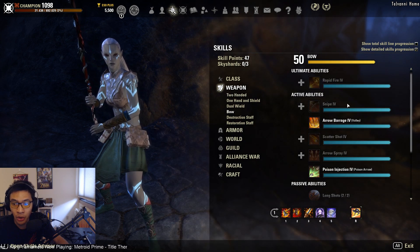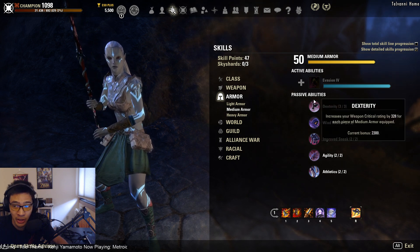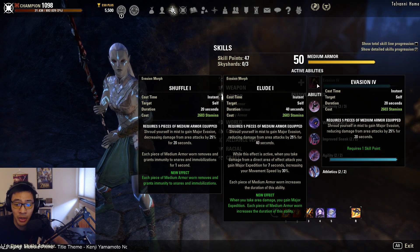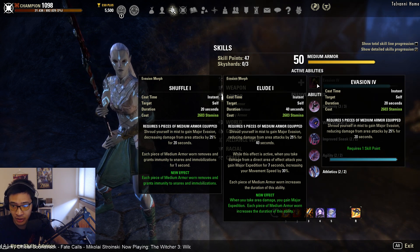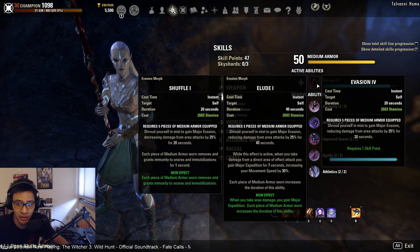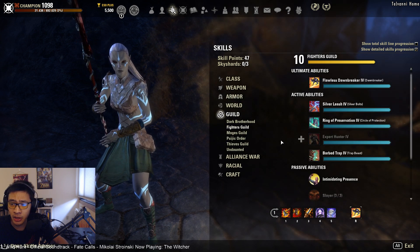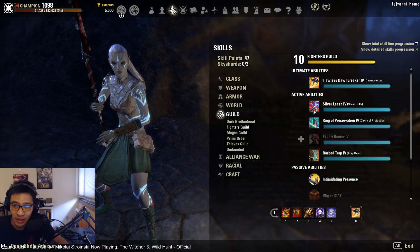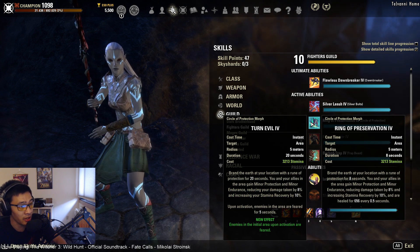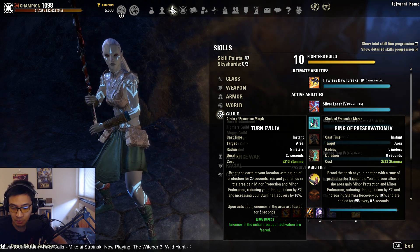Under the bow line there aren't really any other strong abilities here. If you ever need Major Evasion, which helps survivability quite a bit, you can run Elude or Shuffle — Elude gives Major Expedition, Shuffle gives immunity to snares and immobilizations. Elude lasts 40 seconds compared to Shuffle's 20 seconds so you get better uptime, but the immunity from Shuffle is quite useful. You can also run Silver Leash if you need to help the tank chain things in, or Ring of Preservation for a heal — the heal scales off weapon damage and stamina, so it's actually stronger than a healer or tank running it.